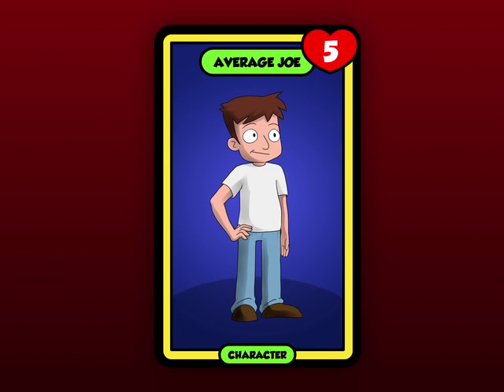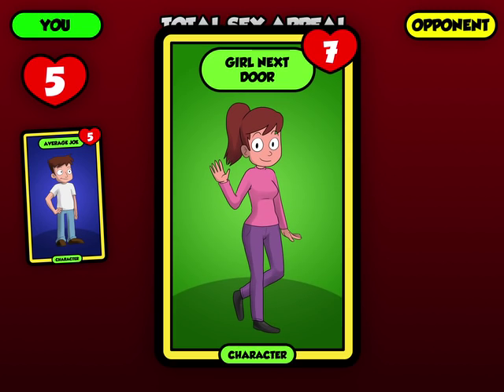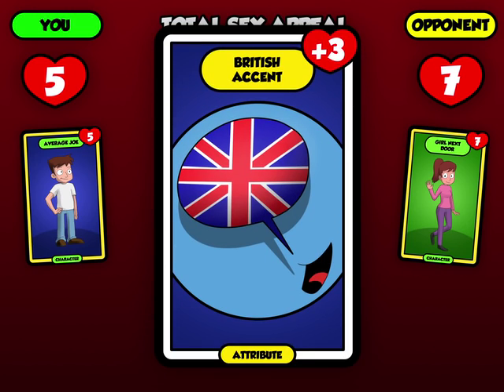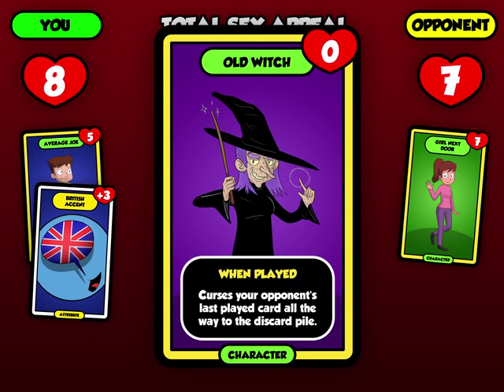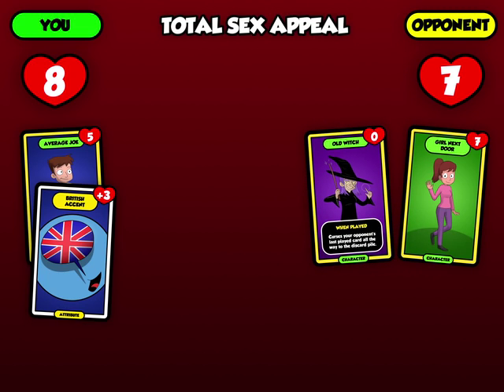So you start by playing Average Joe, with a sex appeal of 5. Your partner plays Girl Next Door, with a sex appeal of 7. However, you add British Accent to Average Joe, boosting his sex appeal to 8. Your partner plays Old Witch. She doesn't have much sex appeal, but she puts a curse on the last played card, so Joe loses his sexy accent.